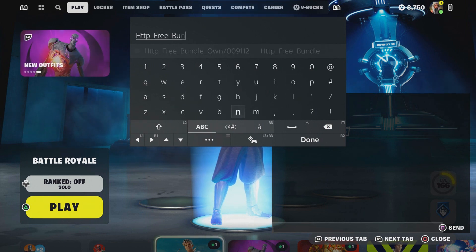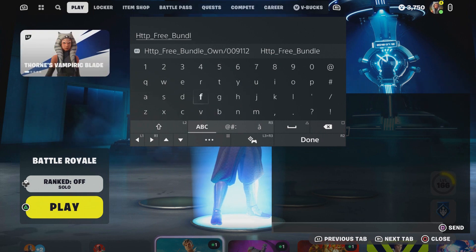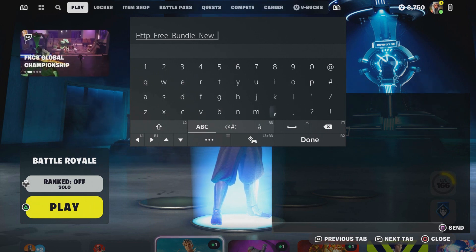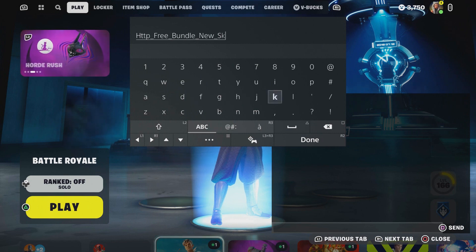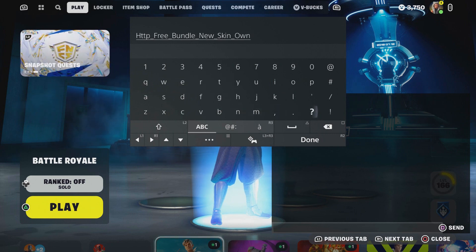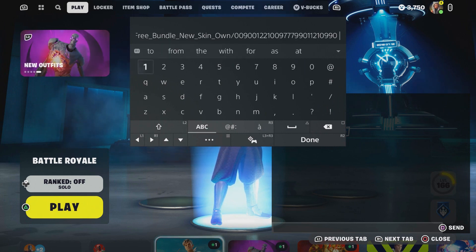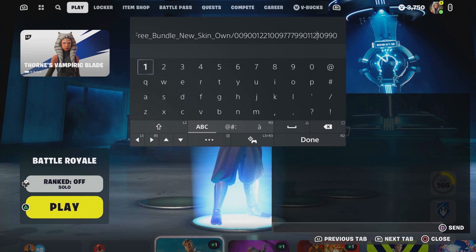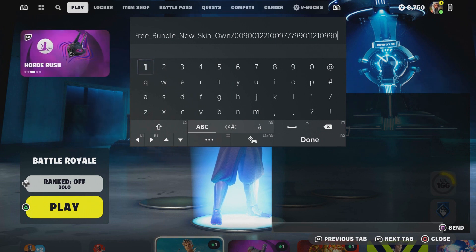Underscore, type in bundle — make sure you type in 'bundle.' Then put underscore and type in 'new skin,' which is the cat skin. Then type in 'own' like you own it — make sure you type that in. Then put dash, then put 0-0-9, then 7-7-7-9-9-0-1-1-2-1-0-9-9-0. Please make sure you enter that exactly the way I'm showing you.